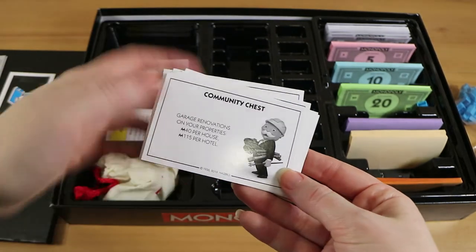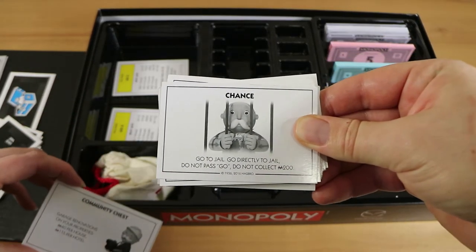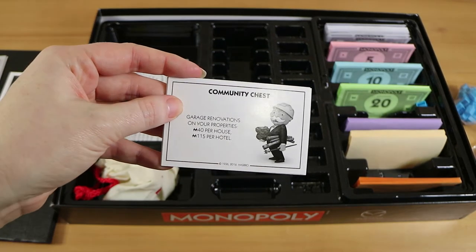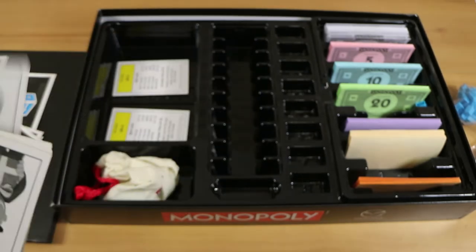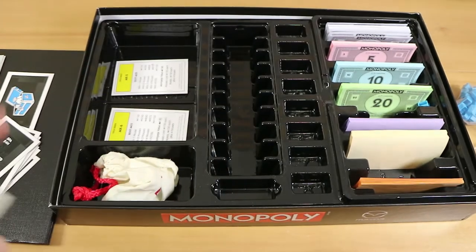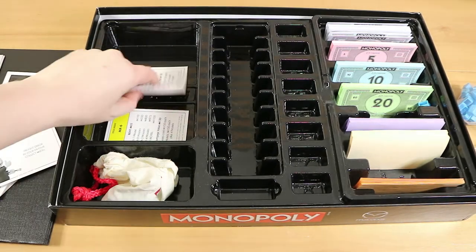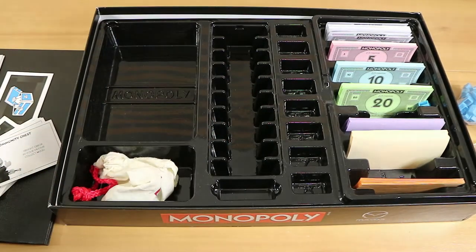Pay 50 for petrol. In place of houses and hotels, it's garage renovations on your properties. As you can see, they follow the same format but just alter them to be more car-related. 'Bank error in your favour' becomes a freight error in your favour. It's minimal, but it's a nice touch — they could have just not bothered.